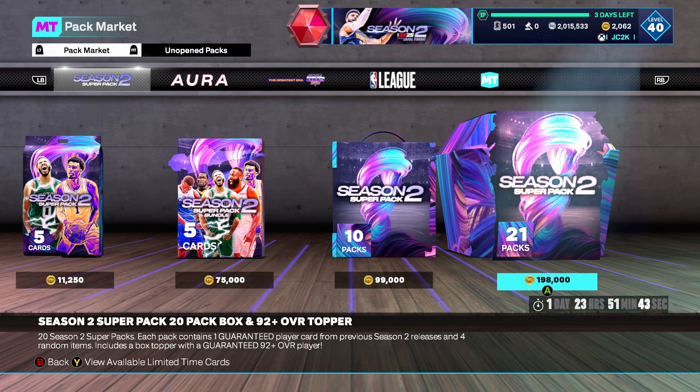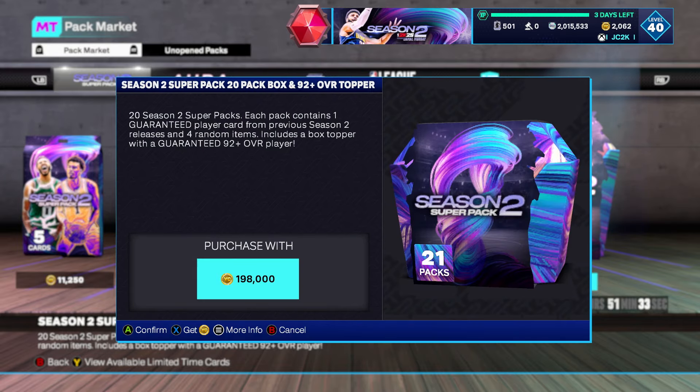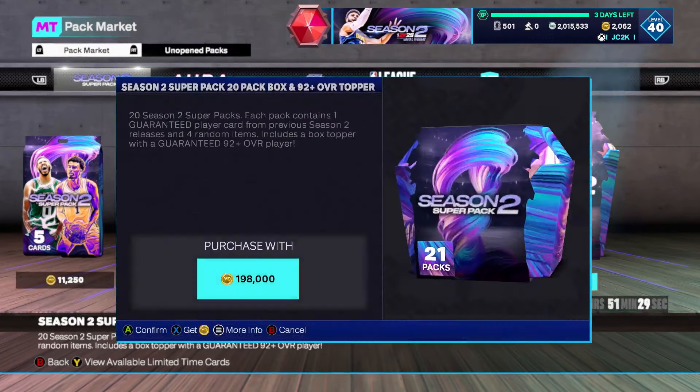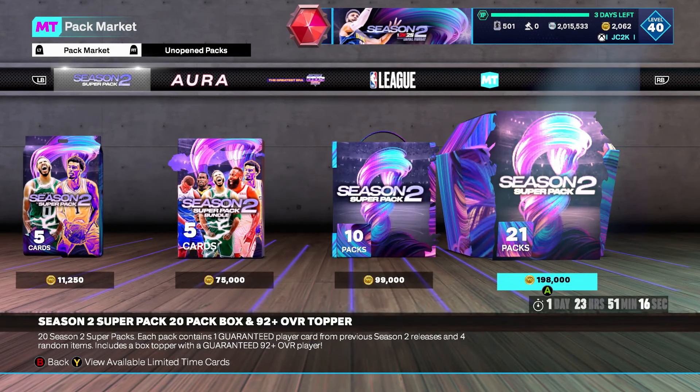The only thing is this has a 92-plus topper — it's a better topper than Season 1. The 20-box option has the best overall value: 11% diamond odds instead of 7%, and 2.4% pink diamond instead of 2.2%, which is pretty much no different. That 11% is probably because the 92-plus is guaranteed out of the topper. That's not horrible, I guess.